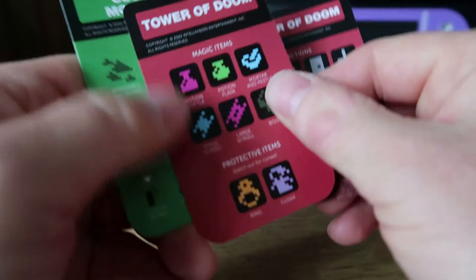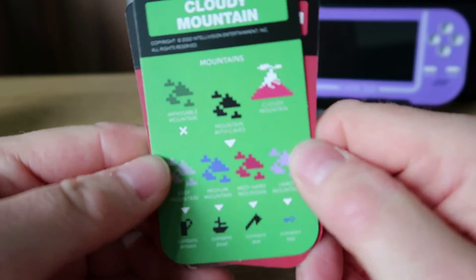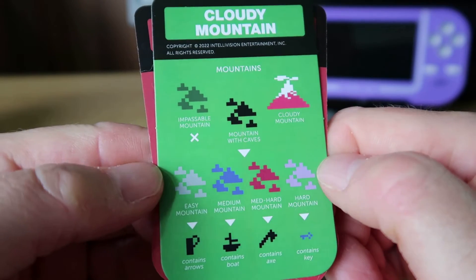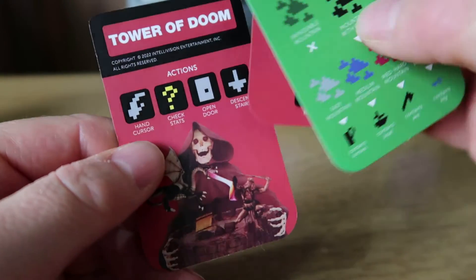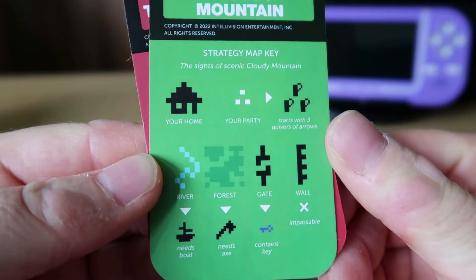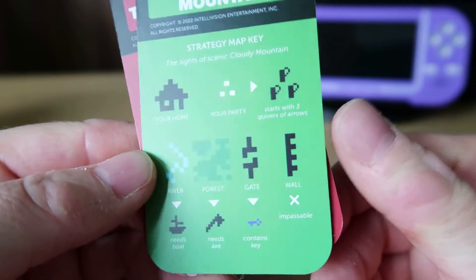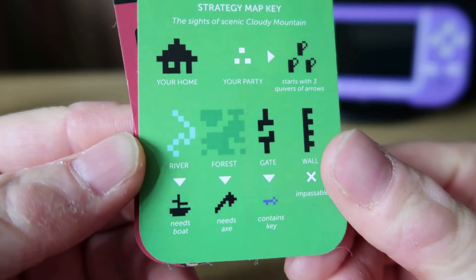We've got some treasure stuff here, magic items. We've got one for Cloudy Mountain as well and it tells you what all the different mountains mean. We'll see what's on the other side of Cloudy Mountain — that's just more stuff: your home, starts with three quivers and arrows, your party. You can just about read that. Interesting.